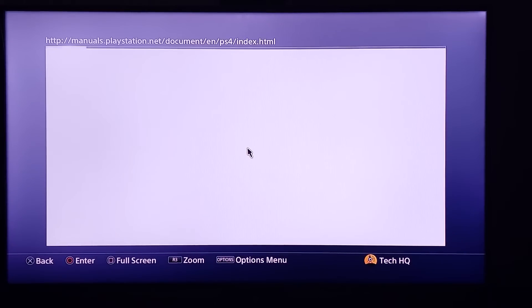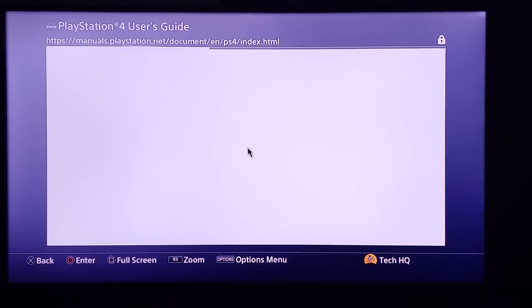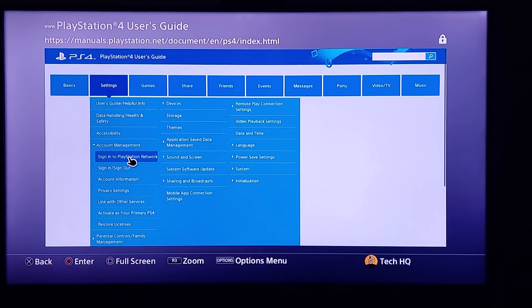Wait for a few seconds. Now go to Settings and scroll down and select Account Management. Then go to 'Activate as Primary PS4' and select that option.